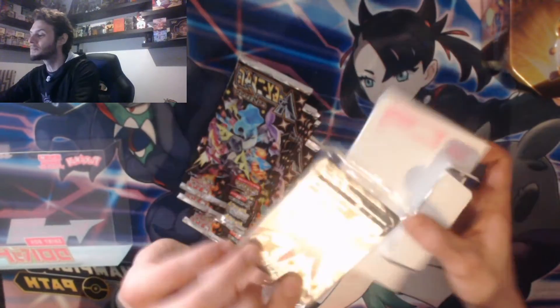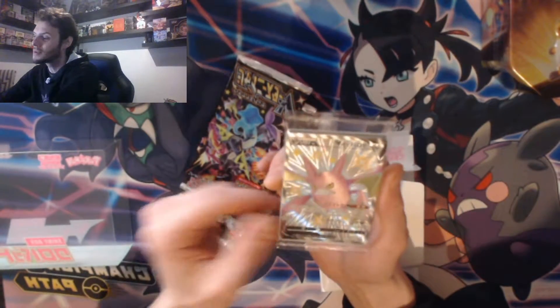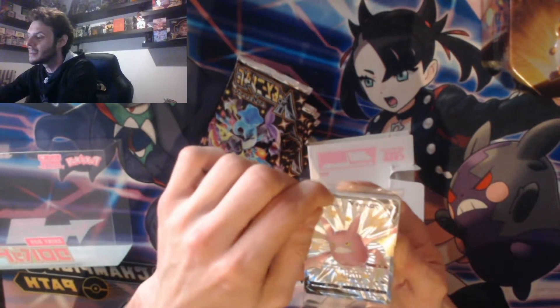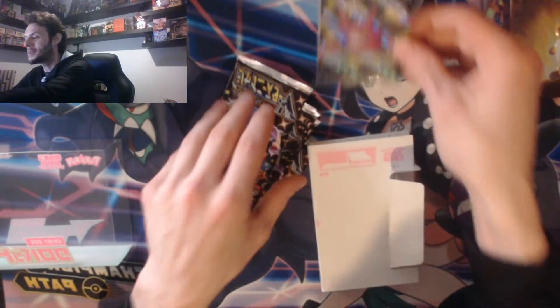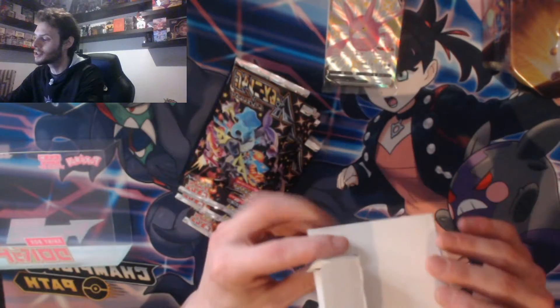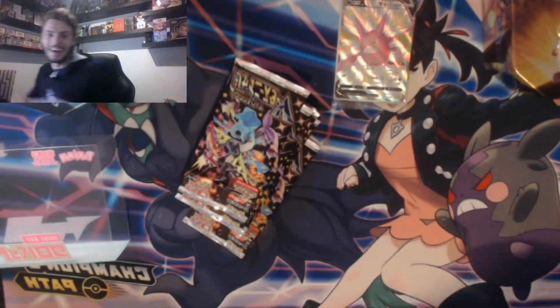Not just the packs are inside this box - we also have the Crobat card here, the Shiny Star V Crobat, which is guaranteed, along with some shiny energies. I actually want to keep mine sealed. Behind here you can see reverse holographic energies - they are dark energy to match the dark type of the Pokemon. I'm going to pop this out here and I believe this is some sort of stand.